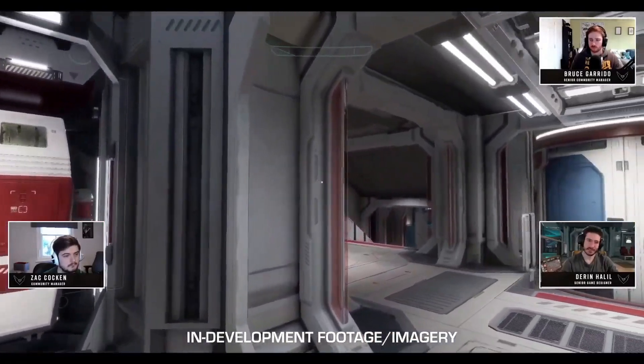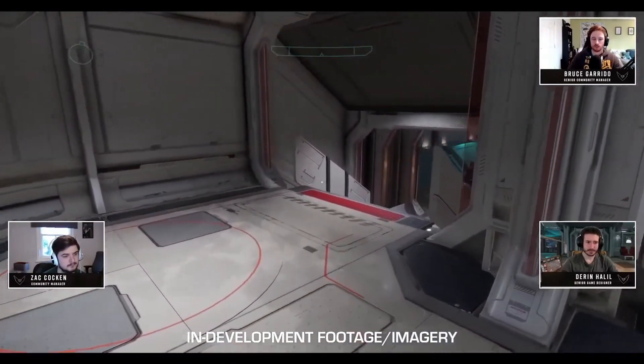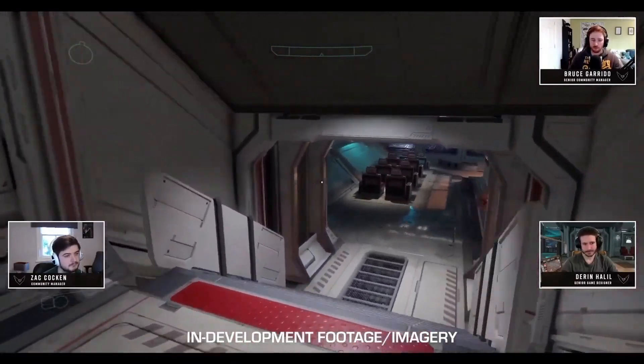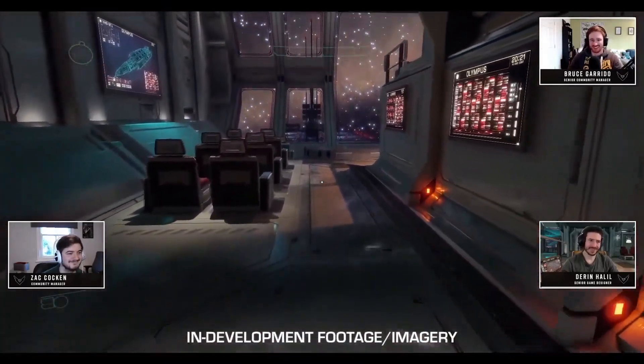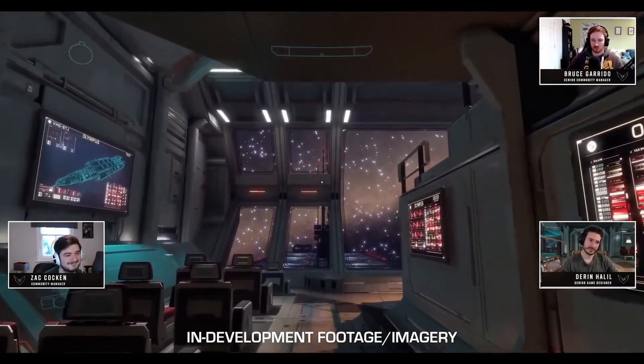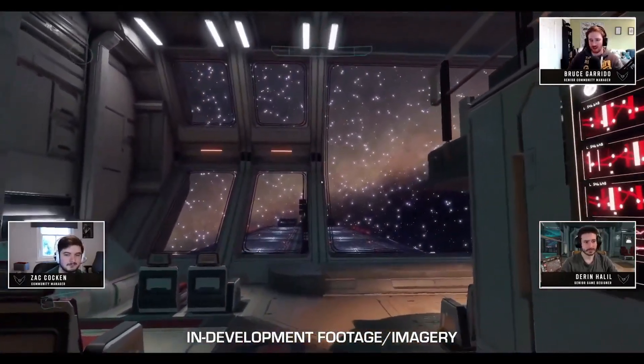On screen we can see the escape pods, which will allow you to use them and return to a previously accessed station. This will be useful in case you find yourself stuck on a fleet carrier that has travelled thousands of light years and placed you in a remote location away from the bubble or where you previously wanted to be — that would be a way to get back.